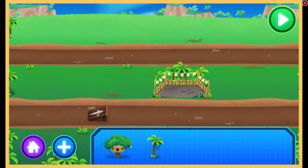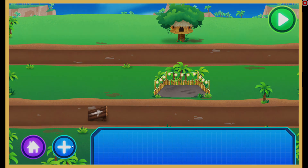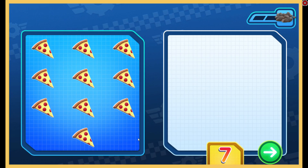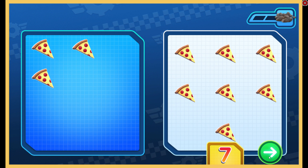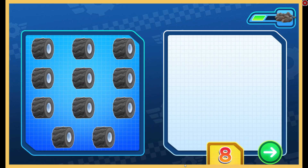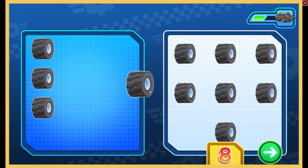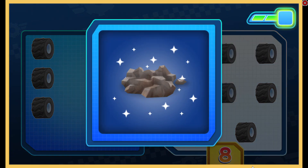All right! The jungle sure is looking live! Wow, that looks great! Add more! Tap to pick something new to earn. Rock pile. We need seven pizzas. Drag them here. That's right! We have seven pizzas. One more to solve. We need eight tires. Drag them here. That's right! We have eight tires. This will look great in the jungle.